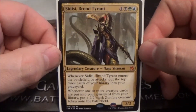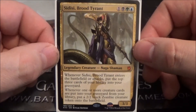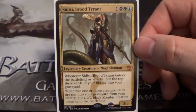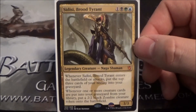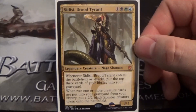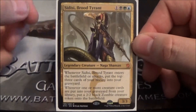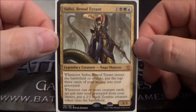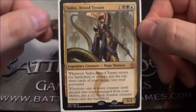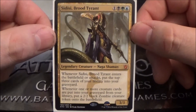Pretty interesting ability. I'm personally interested in building a deck around this card for EDH. I think it would be pretty interesting to build around. My personal take is that you'd make it a reanimator style deck, maybe with a little zombie sub-theme, seeing as she makes 2/2 black zombies whenever you dump a creature card in your yard from your library.